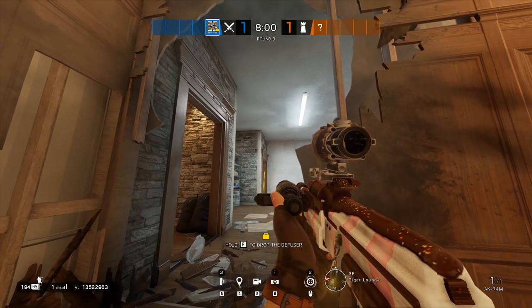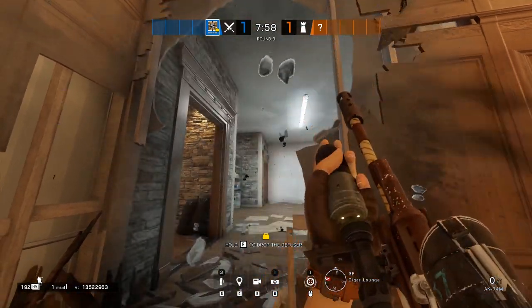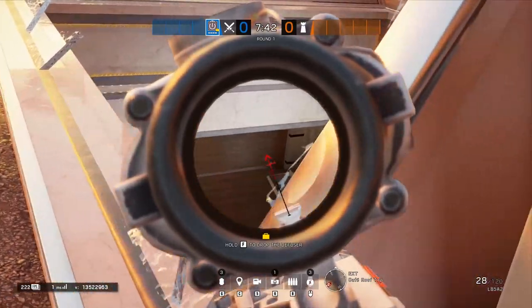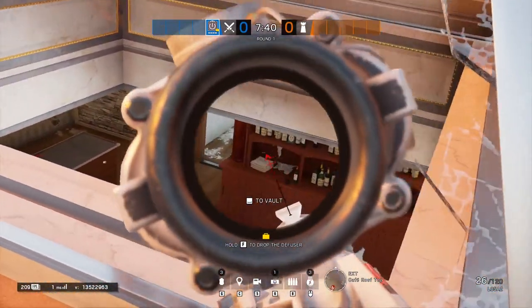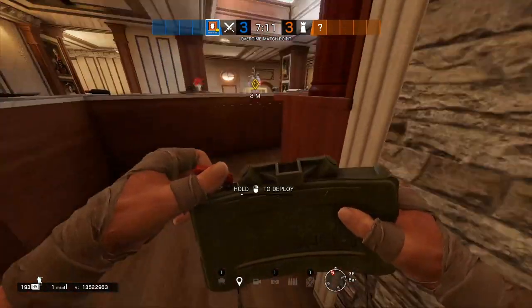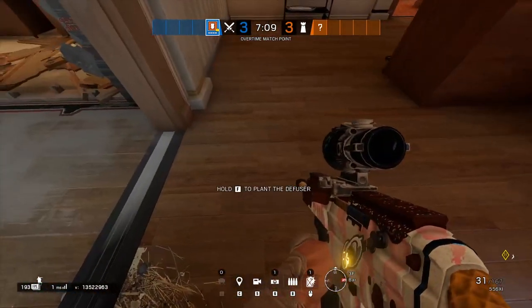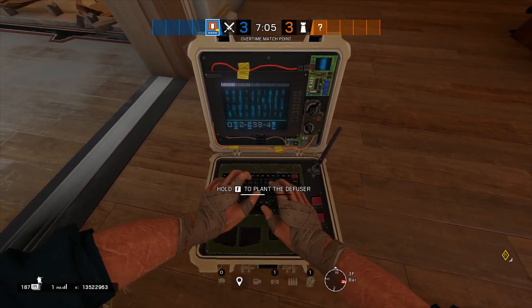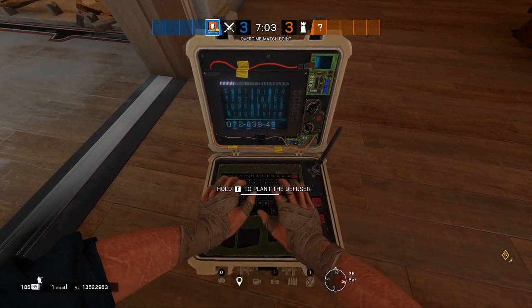Place a Nomad air jab on the far door into bar to protect from that angle, and have Thatcher or another operator hold from the roof skylight to try and stop the enemy pushing up on you while planting. Move in and plant in front of the trash bags in bar. This area keeps you covered from inside behind the bar, the soft wall that I mentioned, and keeps you covered from the entire bar site unless the defenders push onto you.